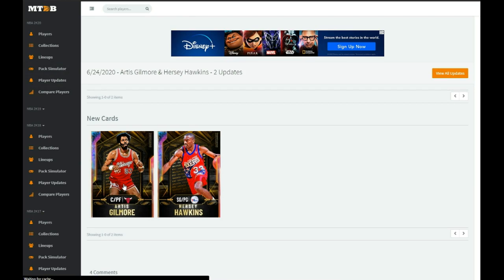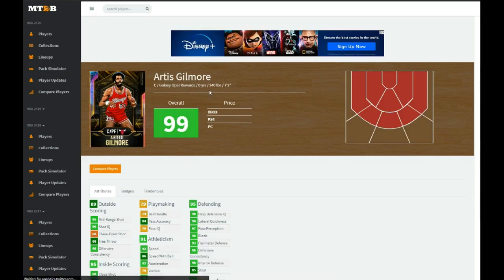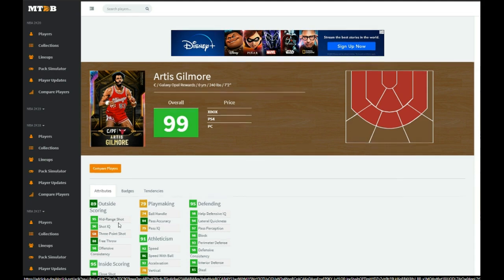Next we have Artis Gilmore, the card I'm most excited for. It doesn't matter if he can shoot threes or not — he's 7'2" with a great wingspan and he's going to dominate inside the paint. He has no hot zone outside the three-point line, so probably no three. But you can get a floor general player like Mike Bibby or Steve Curry or Terry Stotts to boost that three-pointer up and you'll be just fine.